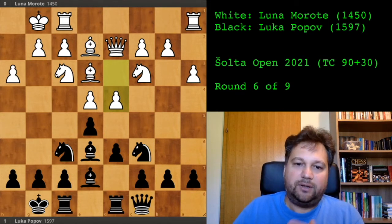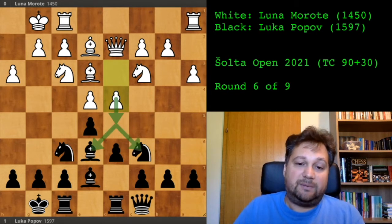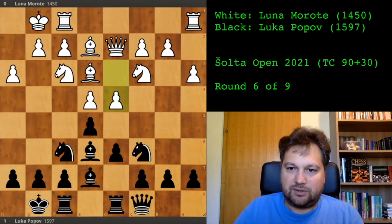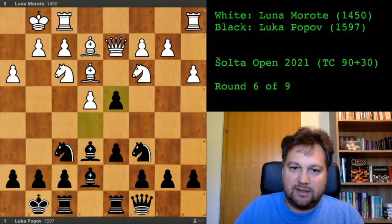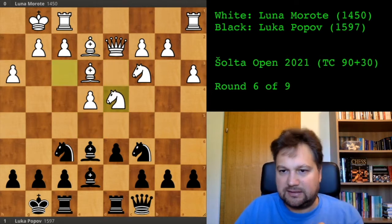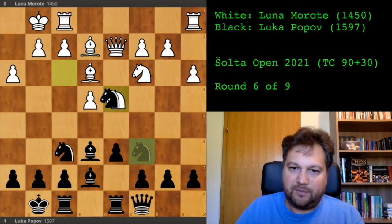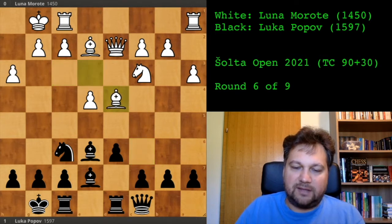I spent a little time calculating — I didn't just play immediately. The immediate threat is to play d5, forking my pieces, so I didn't have much choice. It takes d4, knight takes d4. We did exchange some pieces, but I calculated that after all the exchanges I would be better.